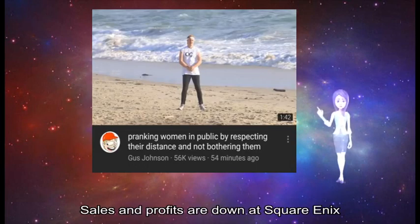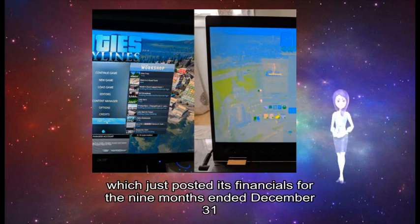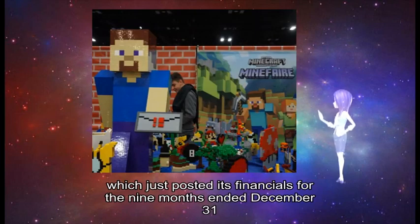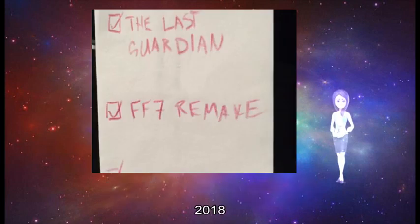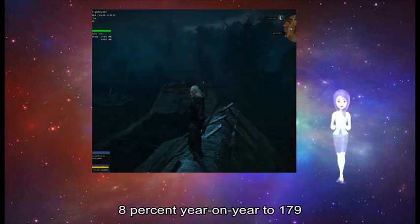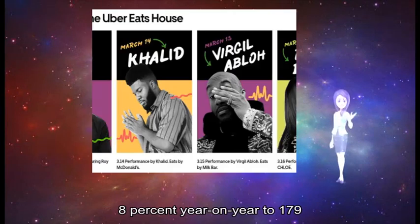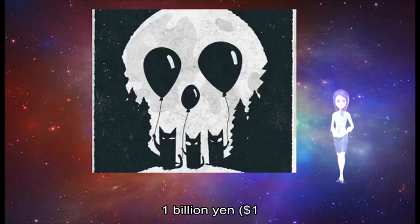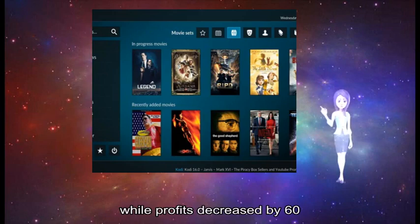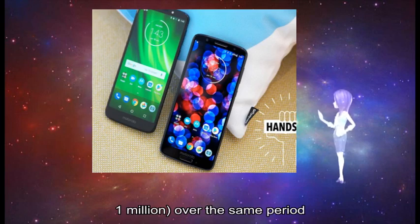Sales and profits are down at Square Enix, which just posted its financials for the 9 months ended December 31, 2018. Consolidated net sales dipped by roughly 8% year-on-year to 179.1 billion yen, approximately 1.6 billion dollars, while profits decreased by 60.1% to 8.9 billion yen, approximately 81.1 million dollars, over the same period.